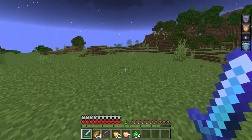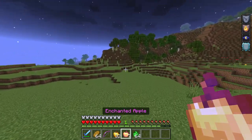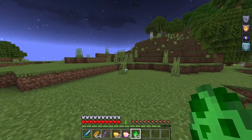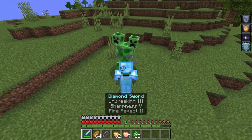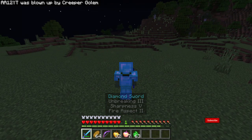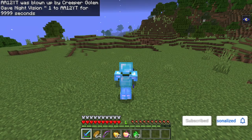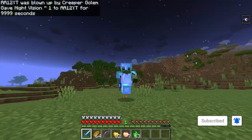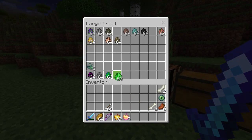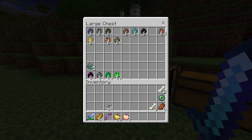Next is the creeper golem. It has like 70 health, and honestly it just explodes instantly — you don't even get a warning. So I'm not even going to bother trying to beat it before we're done for, but cool stuff. By the way, the ender golem had 150 health and we killed two of those.